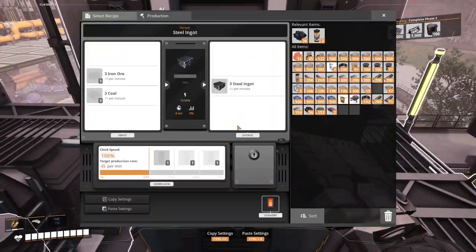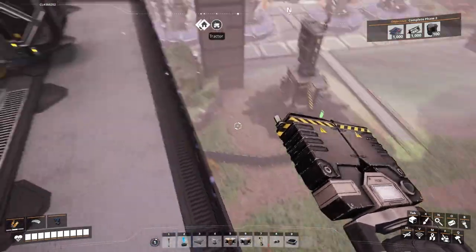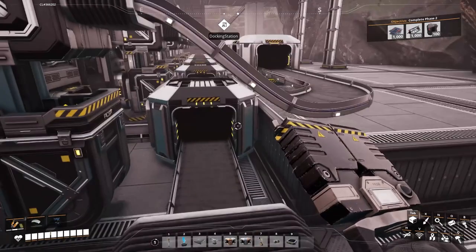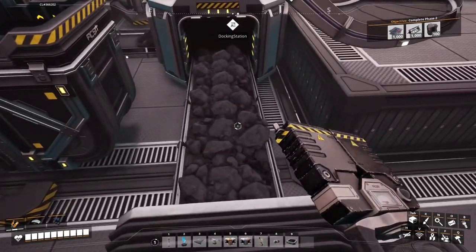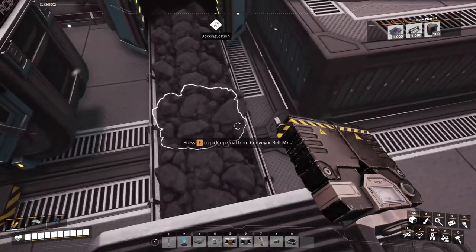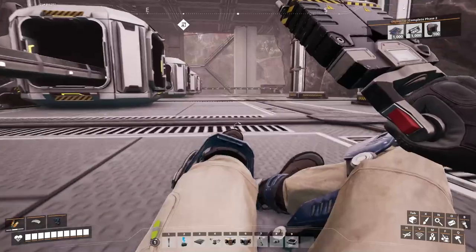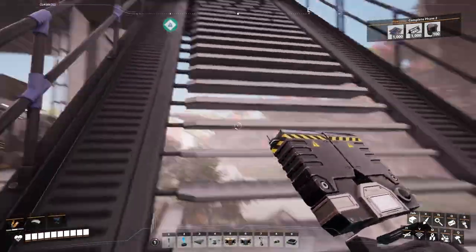We do have power up here. The foundries are ready. The coal is working its way up and that will come out at any minute - there it comes. I'm not quite sure why that belt looks like that, but we'll worry about that later. The iron will probably take quite some time to get here - it's got a little way to go.